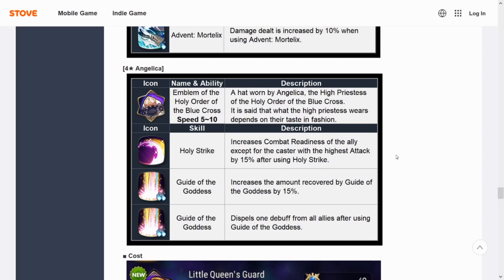Four-star Angie is getting exclusive equipment. Not only is she free from Connections for new players, but she's also getting an EE that gives her 10 speed — that's really nice. Her S1 Holy Strike increases the combat readiness of the ally with the highest attack by 15% when used. Every time she uses S1 she has a chance to stun and pushes your hardest-hitting ally by 15% — pretty nice for Wyvern. She was my Wyvern tank for the longest time, so it's like a built-in Idol's Cheer.